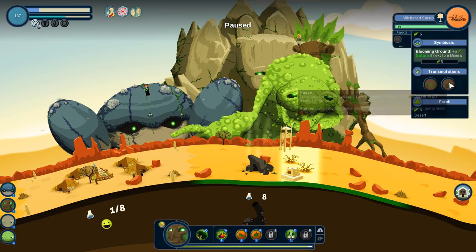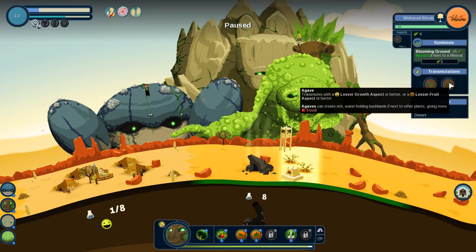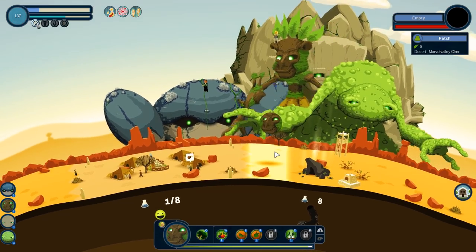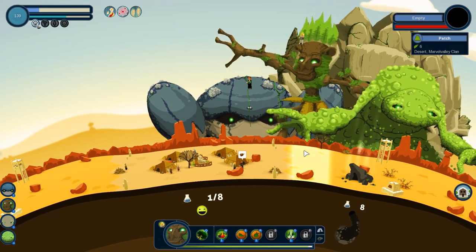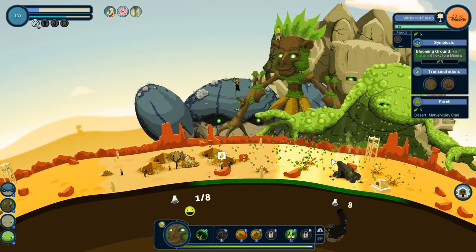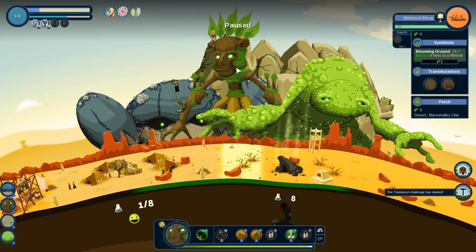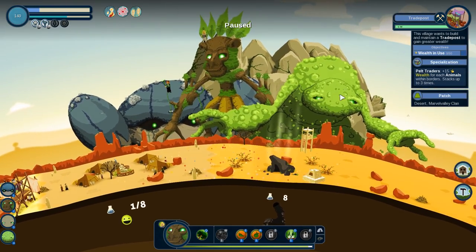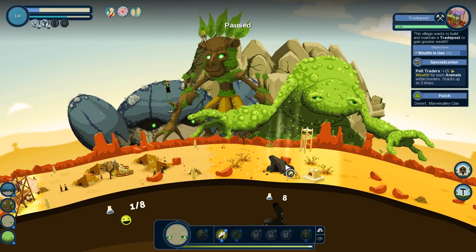A lesser fruit aspect would give us agave — let's do that. Can we just create a fruit plant right here and see what we get? That's a withered shrub. The trade post challenge has started. What do you want? Wealth in use: 30. So we need wealth, wealth, wealth. We're actually going to switch up all of this — going from tech to precious minerals — and see what these precious minerals need.